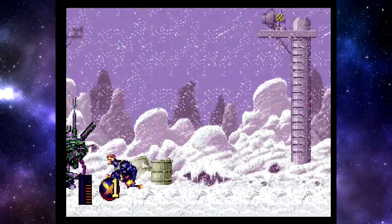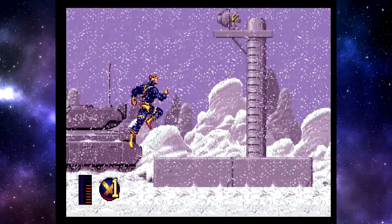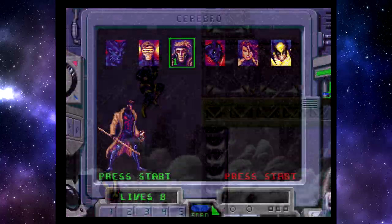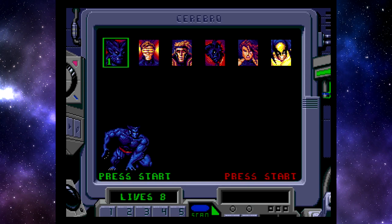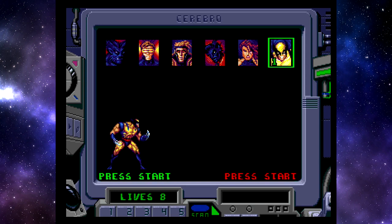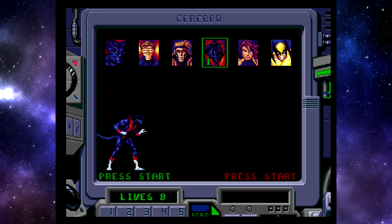Welchen von Marvels Mutanten ihr spielt, ist übrigens zufällig. Erst nachdem ihr Level 1 beendet habt, könnt ihr euch entscheiden zwischen Cyclops, Wolverine, Psylocke, Beast, Nightcrawler und Gambit. Nachher schließt sich noch Magneto den X-Men an und steht ebenfalls zur Verfügung – damals ein echtes Feature.